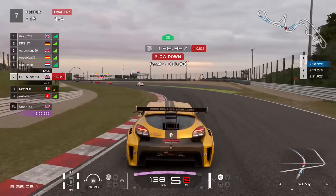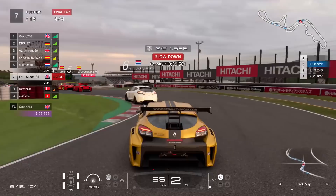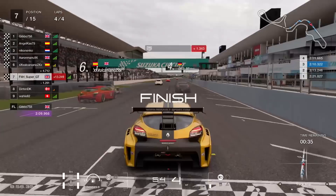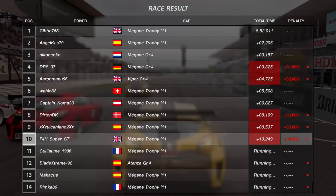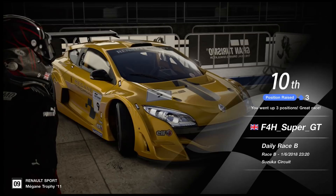Up into 7th, last couple of corners, into the chicane — I still have 6 seconds worth of penalty. Make that 9.5 as I just cut the chicane by the tiniest of pixels. I'm going to have to slow down before the line — half the pack actually slowing down. I don't slow down enough and the line comes quite early. Down into 10th. It was looking pretty promising on that last lap, and the top 10 dominated by Megane trophies. I gained 3 positions, but overall not a good result.